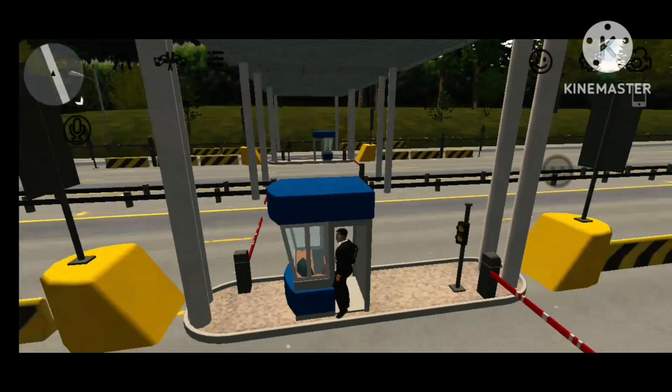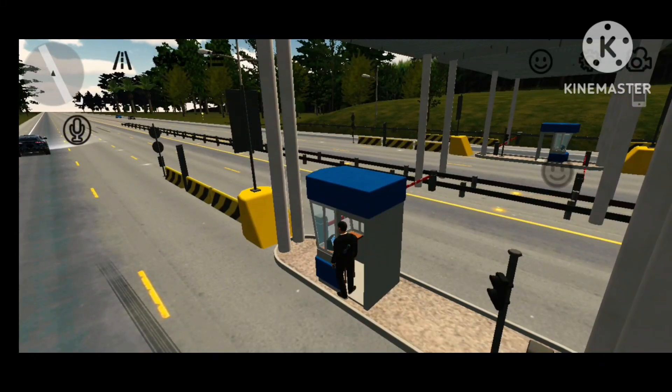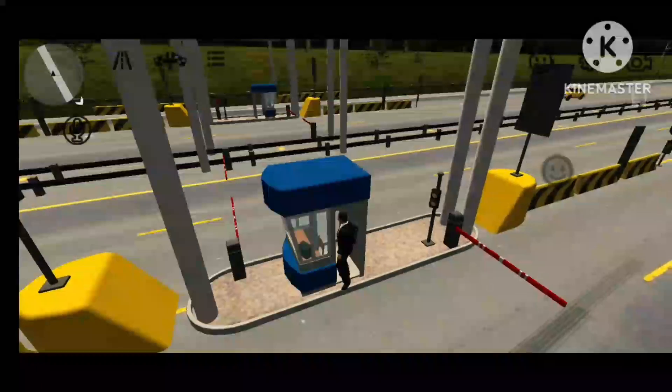Enter inside and you will see the notification that you are working. You can see that when a car passes the toll booth, you get money. You can also go AFK.